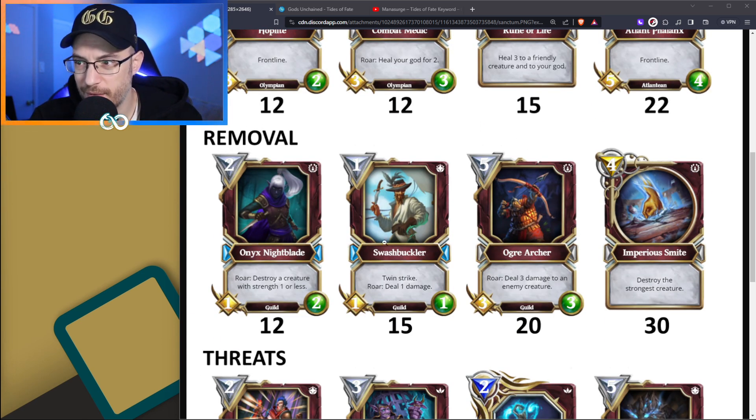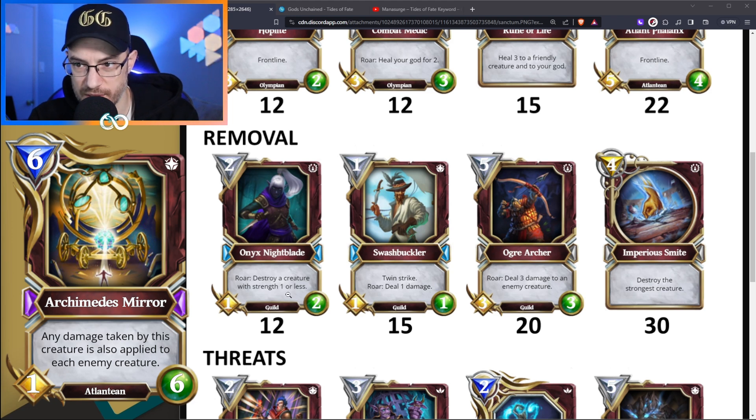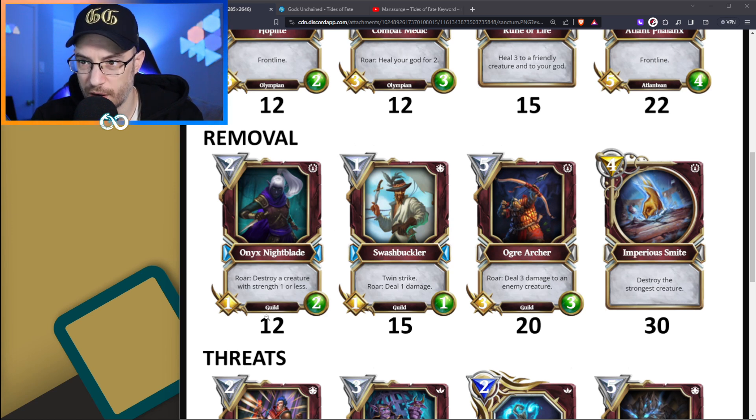Next up we've got Removal. Now we have almost, or maybe entirely, all new cards, although I think these have all been in some iteration of the Sanctum over the years - they just haven't been in there recently. Onyx Nightblade was in there, and I think it caused problems because it really invalidates a lot of 1-strength cards. Especially at the time, Archimedes Mirror was very popular in the meta, and this is basically a 2-mana card that destroys your opponent's 6-mana creature. So I'm not a huge fan of Onyx Nightblade being in here - it's pretty cheap, good removal, but it's the one card I don't really like seeing.